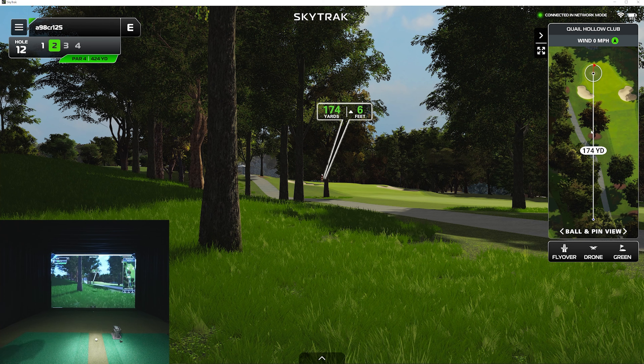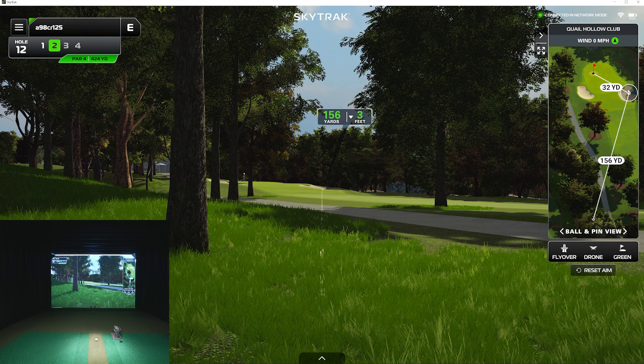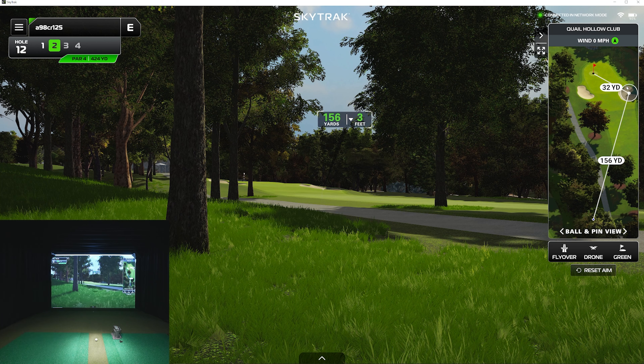174 yards. We'll aim over here. I like this. Try to punch draw — that's 156 to there. I'm thinking maybe a 7. So we're aimed there. I don't really have to aim any further right. Try to punch this thing down, close the face.